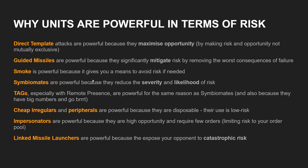Risk is also a really good way to tell us why some units are powerful. Almost every unit can be conceptualized in terms of how it lets you engage with risk. Direct templates are powerful offensively and defensively because they maximize your opportunity by making risk and opportunity not mutually exclusive — they sidestep the face-to-face roll and let you just get the chance to have the thing you want, even if you also suffer the failure. Guided missiles are powerful because they are huge risk mitigations — there are very few consequences for failure of a guided missile strike that are catastrophic.